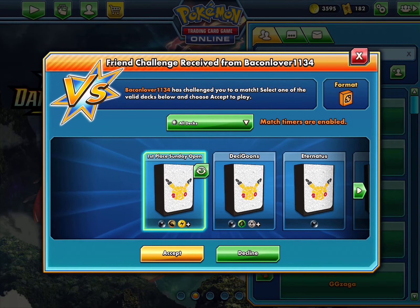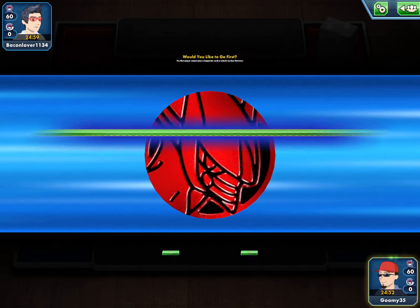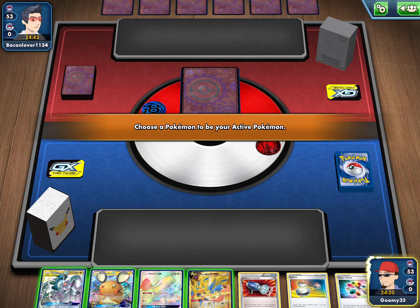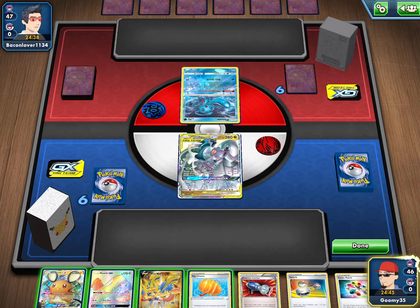We're playing round six of the Sunday Open, the final round, going up against Excadrill — a very interesting deck for sure. We did win the coin flip so we'll definitely be going first here. Going first is very good against Excadrill, and look at this — we have an insane start. We really deserve this start after our horrible hands in other games. We have Zacian, Metal Energy, and a lot of stuff for turn one, which is very ideal.